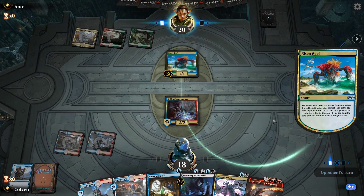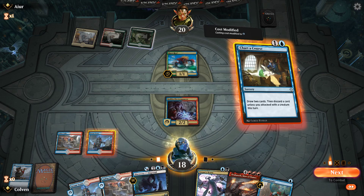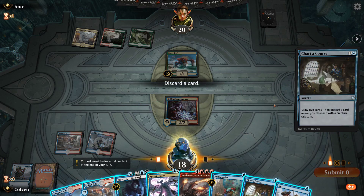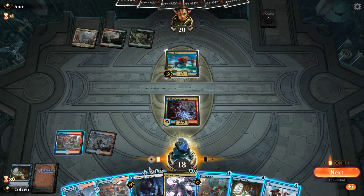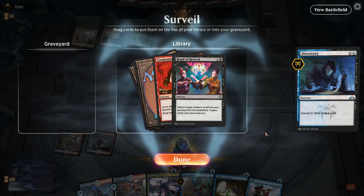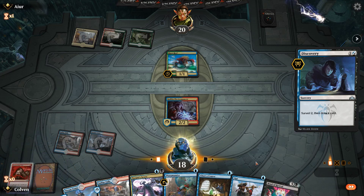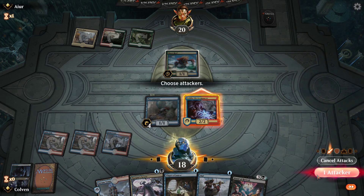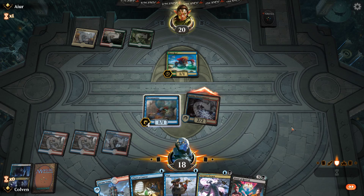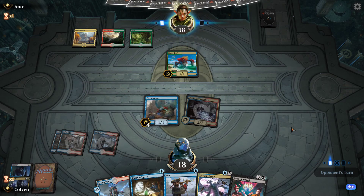No black mana yet. I'm going to go ahead and Electromancer here, just because it allows us to play Charter Course and Discovery next turn. We're going to have to Tyrant Scorn that though — we don't have the black mana yet, so let's Charter Course. Still no black mana, that's not good. I'm going to go ahead and Discovery here. I'll draw the Bond of Revival, but we still need to get the black mana — it shouldn't be too difficult. Like I said, we go through our deck pretty fast.